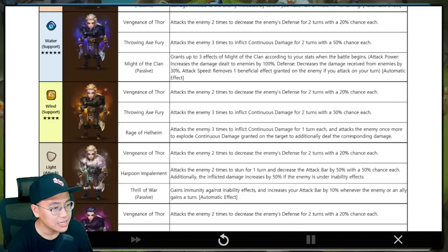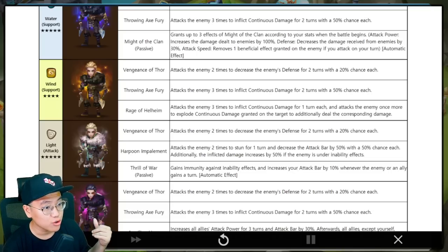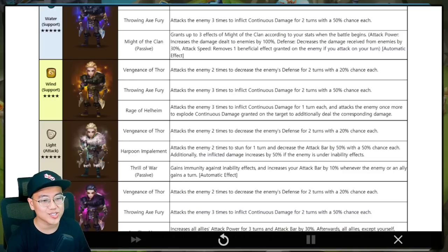Wind Evo is a support unit: defense break, continuous damage, more continuous damage, and exploding the continuous damage. Will she make it into the new GB12 meta? We shall find out. Light Evo is a five-star LD. We have the stun and attack bar decreasing skill, and she's immune to inability effects — sounds like a Fire Monkey King kind of thing. Increase your attack bar by 10% whenever an enemy or an ally gains a turn. That's like an Amdouard kind of deal — you gain attack bar constantly when something on the field takes a turn. And you can decrease defense and stun. Very, very good unit. A new answer to the control meta.